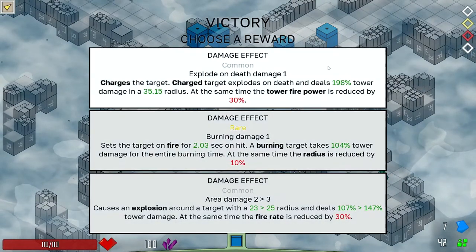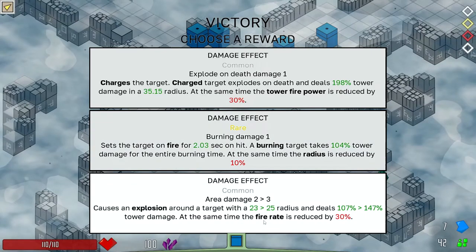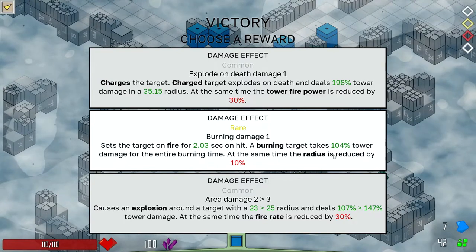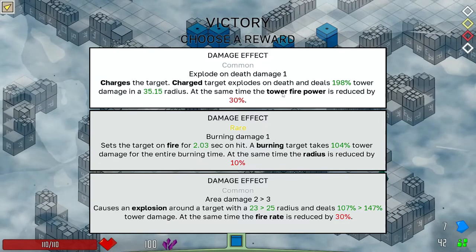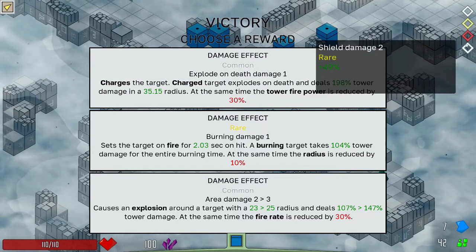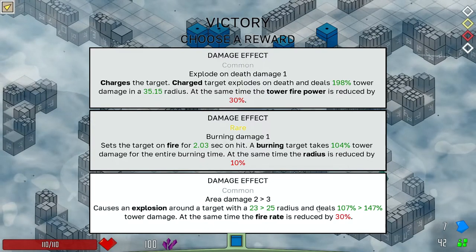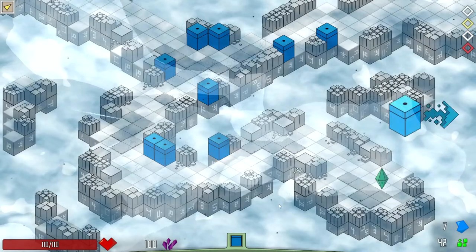Now we've got some considerations. Explode area, burning damage — this is a rare one, but my tower radius is reduced by 10. Or I could upgrade my AoE a third time. I could take burning damage — a burning target would take 104 tower damage for the entire burning time, but with that penalty. Or explode on death — enemies explode and deal a huge amount of tower damage, but firepower is reduced 30%. For right now, I'm going to limit my penalties — we're taking the third AoE.